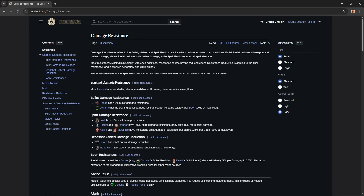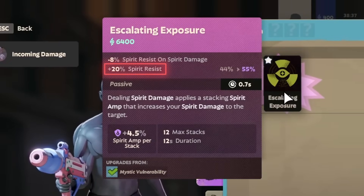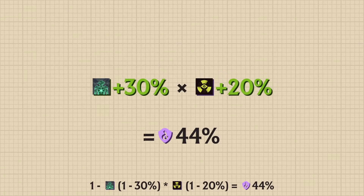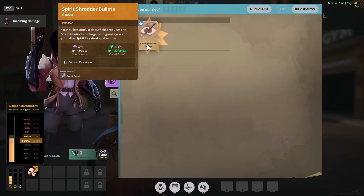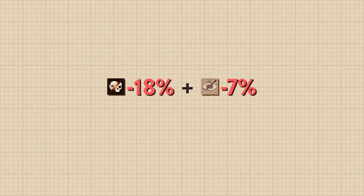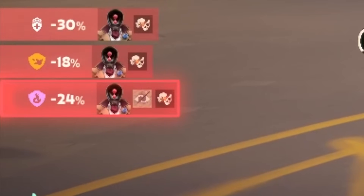Spirit Resist is quite well documented, but let's go over how it works. Buying Spirit Resilience gives us 30% Spirit Resist, and buying Escalating Exposure gives an extra 20%. However, our Spirit Resist is 44%, not 50%, because Resists stack multiplicatively, not additively. Spirit Resist Shred works identically — shredding the dummy's Spirit Resist by 18% with Crippling Headshot and a further 7% with Spirit Shredder Bullets reduces it by 24% total. If additive, we'd expect minus 25%; but at 23.74% multiplicative Shred, rounded to minus 24% on the display. The final Spirit Resist is simply total Spirit Resist minus total Spirit Resist Shred.